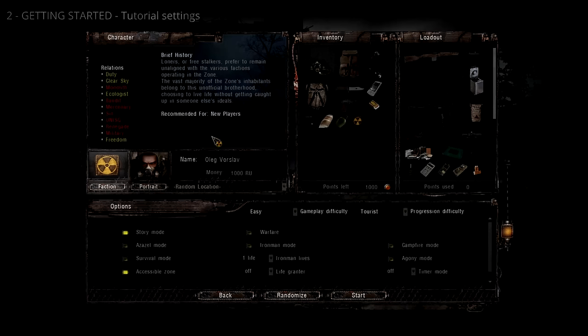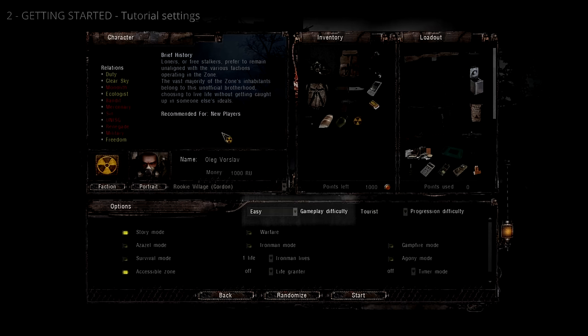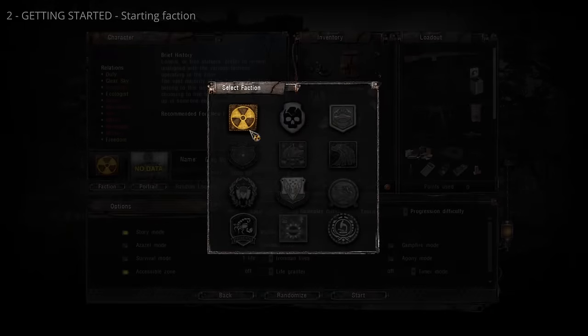For this tutorial, I've left the default faction as Loners. The starting location is set to Rookie Village in the Cordon. Gameplay difficulty is set to Easy, progression difficulty is set to Tourist, story mode is checked, and accessible zone is checked. The Loner faction is recommended for people who have never played Stalker. Even experienced Stalkers diving into Anomaly for the first time should consider beginning as a Loner.